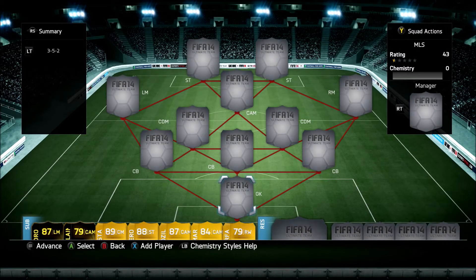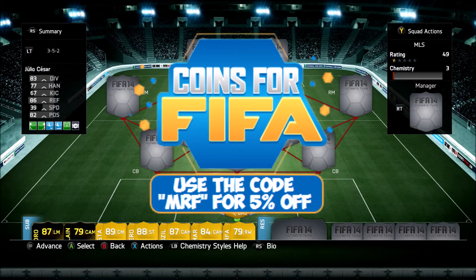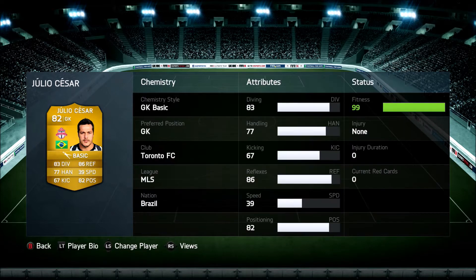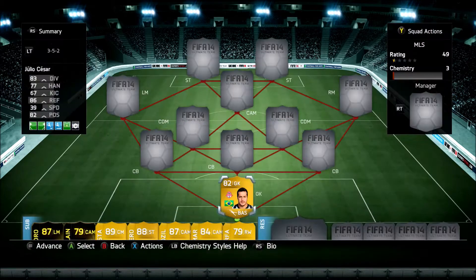Guys, this is Mike from MRF. What's good guys, it's Rob. Let's get to it. This is my MLS squad builder. At goal, we got Julio Cesar — Brazilian Beast, just recently traded to the MLS. He's probably the best goalkeeper in the MLS, the best you could find, so he's definitely a keeper for this team.